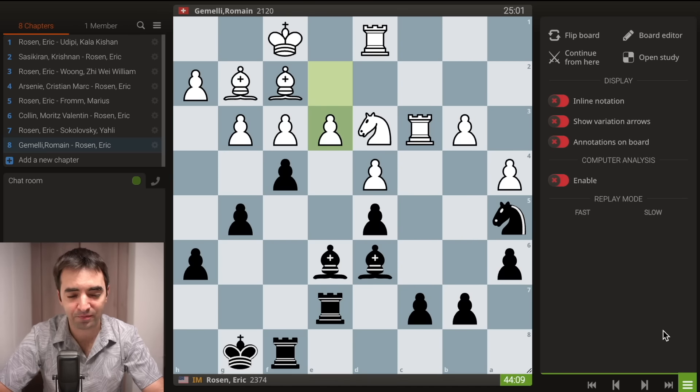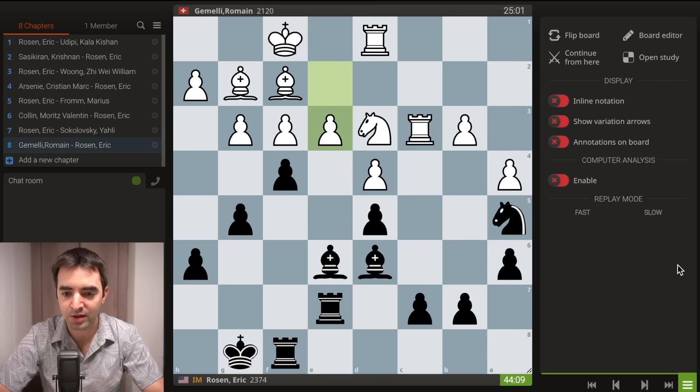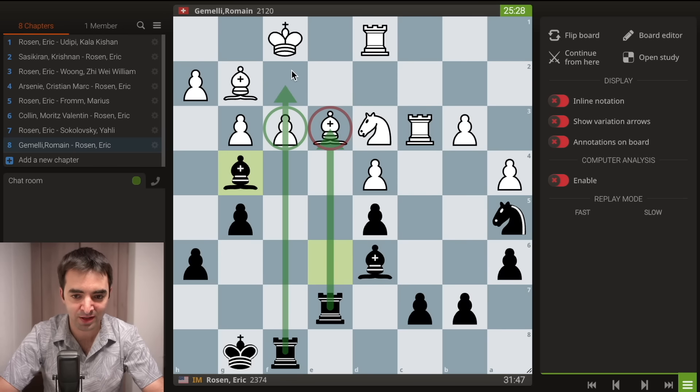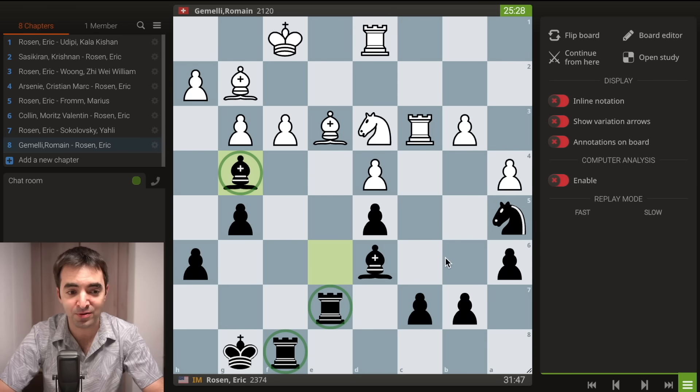Then he plays pawn to e3. I think this move was caused by the fact that it's not easy to figure out what to do as white, especially with a pawn on f4 hampering white's pieces. With pawn e3 he's just trying to get rid of this pawn so his pieces can have a bit more breathing room. But the problem with playing pawn e3 is it gives me some very interesting tactical ideas, and for the next several moves I manage to seize the initiative. I start with pawn takes e3, and after bishop takes e3, his bishop is undefended and aligned with my rook on the e-file. I strike with a move bishop to g4 — niching my rook, attacking the bishop, and also attacking the f-pawn, which is pinned on the f-file.